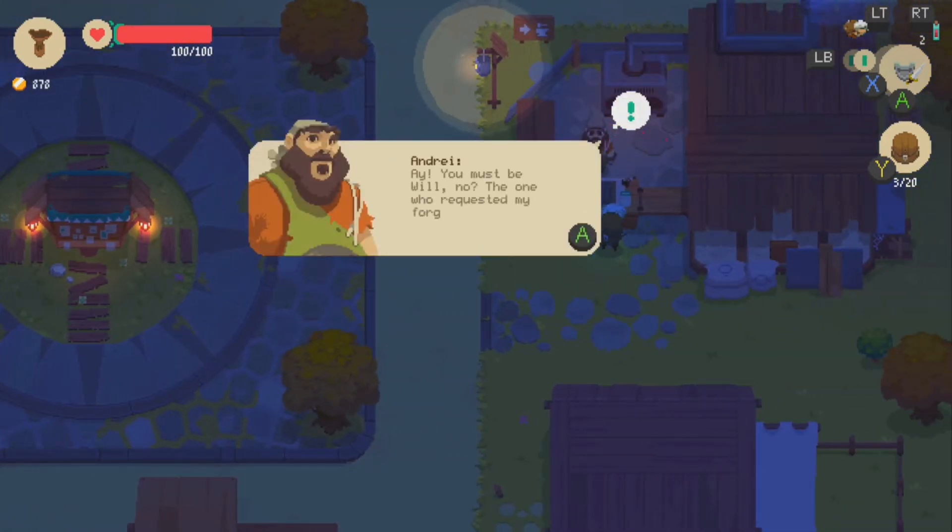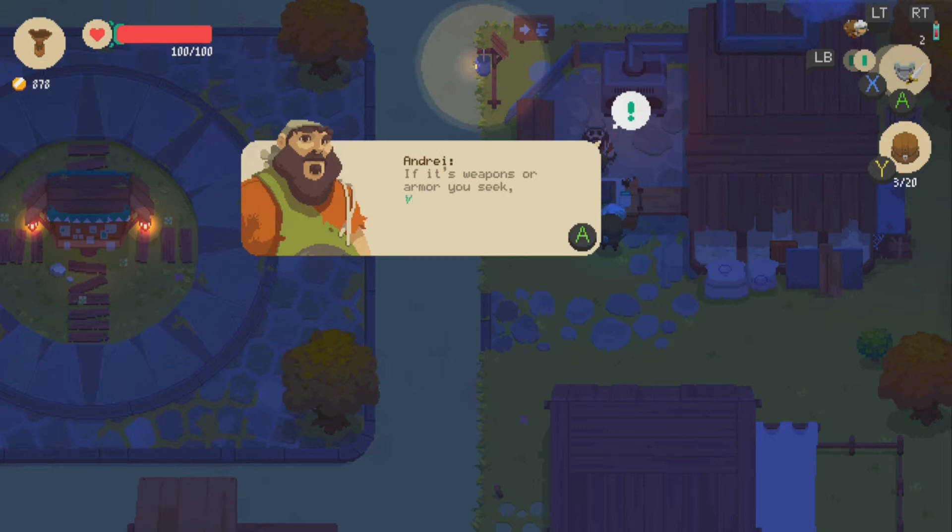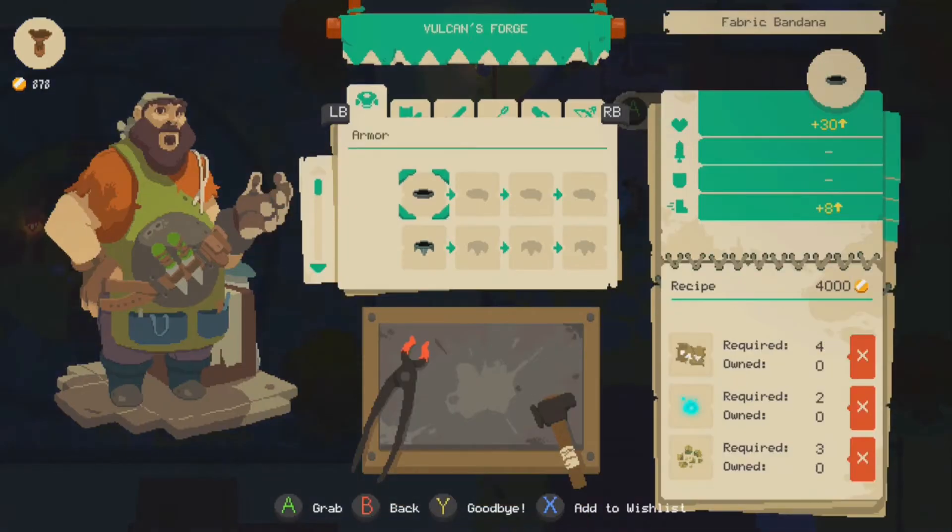Hey, you must be Will, no? The one who requested my forge. My name is Andre. Forge Master Extraordinaire. If it's weapons or armor you seek, Vulcan's Forge is the place. I needed what's... what is that? A fabric bandana? Really? I also need water lamps. So, I have the iron bars. I just need teeth stones and foundry rests. Swords and shields — that would increase my offense by 40, but it requires something I've not come across yet.